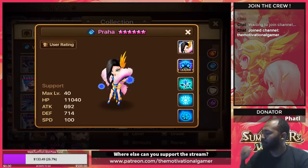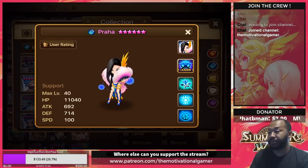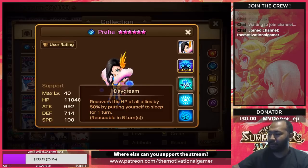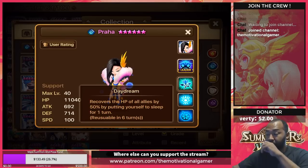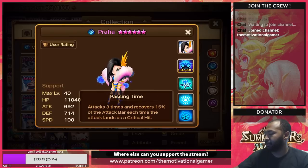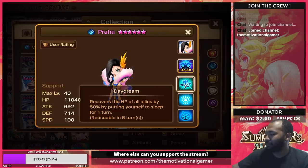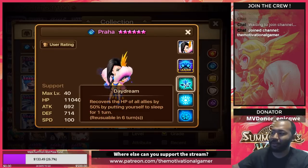The other healer is Praha — one of the best nat 5 healers in the game. She recovers the HP of all allies by 50% by putting herself to sleep. Once you max skill Praha on a lot of speed, a vio build, or a despair build, she's insane. She also increases her own attack bar by 15%. Although she's tough to build and requires a lot of rune investment to be really effective, her 50% AOE heal is absolutely ridiculous and is the most annoying thing to run into in the arena.